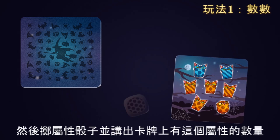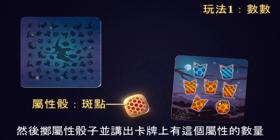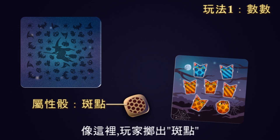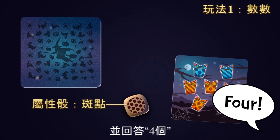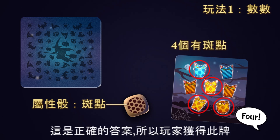He then rolls the dice with attributes and names the number of animals that have this attribute. Here a player got spotted. He counted all the spotted animals on the card and replied 4. And that's the correct answer — the player keeps the card.